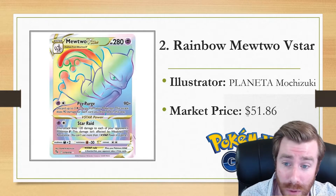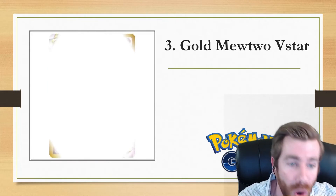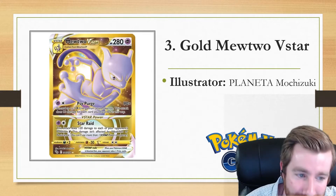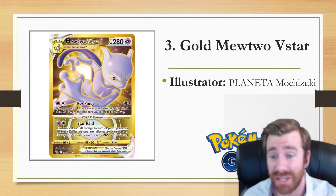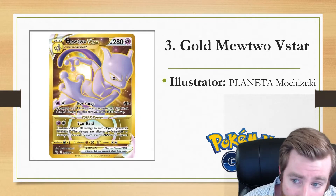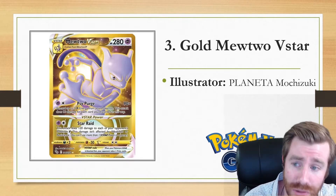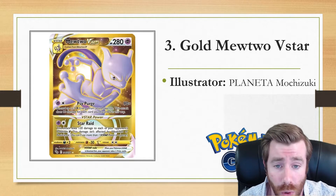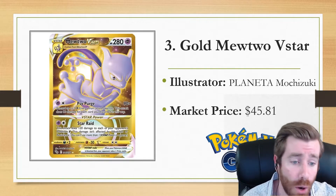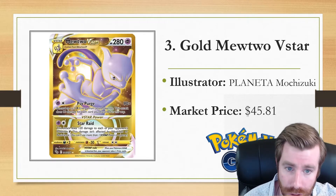I was actually surprised to see this one at number two above number three. Speaking of which, we have the Gold Mewtwo V-Star, again illustrated by Planeta Mochizuki, and personally I prefer golds over the rainbows. Let me know in the comments below which you prefer — the rainbows or the golds. I was personally surprised to see the Mewtwo V-Star Gold ranked second after the rainbow, and the market price is $45, just under $50.